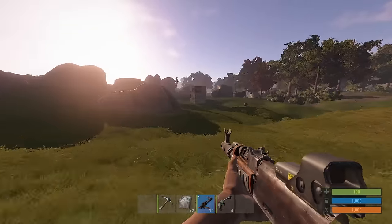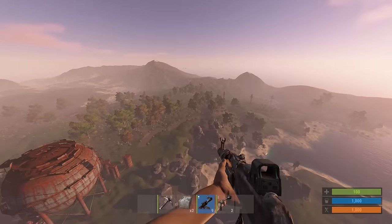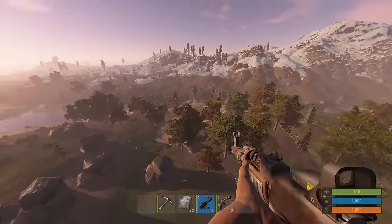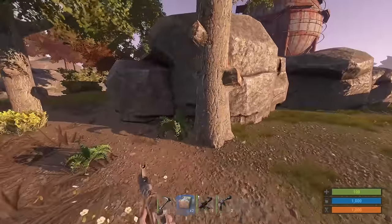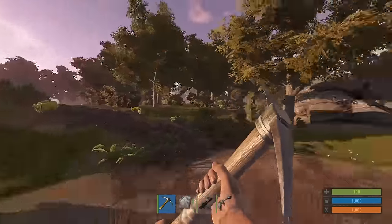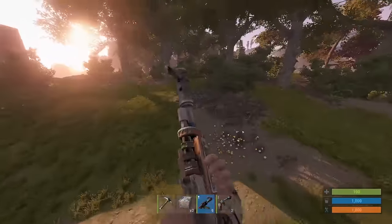My Rust server is back up and running. The map is a lot smaller than the default map, which I find much more interesting. The default map is far too large, in my opinion. It's got a 2x gather rate, which is a lot less than the first server I had — that was 8x gather rate. Rust has changed now where 2x is totally enjoyable, and I appreciate the challenge because 8x was a bit easy.